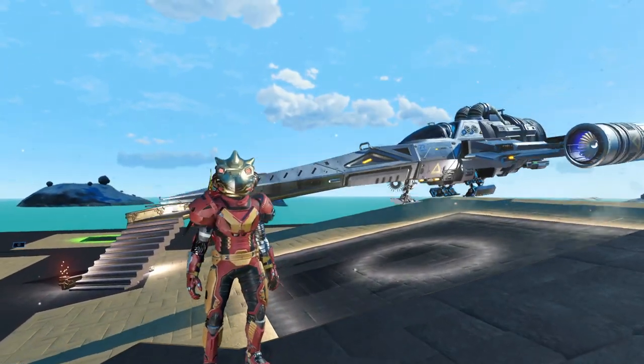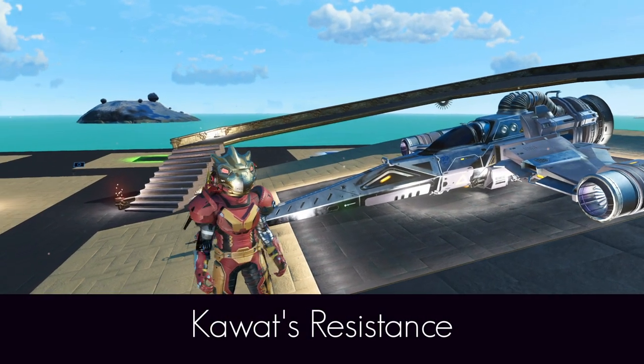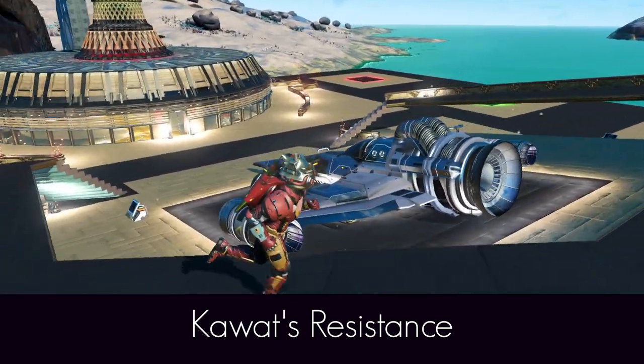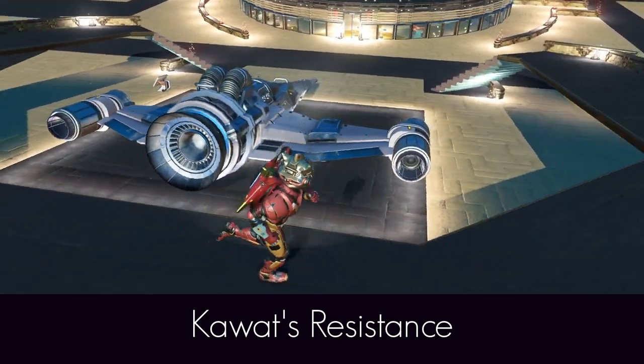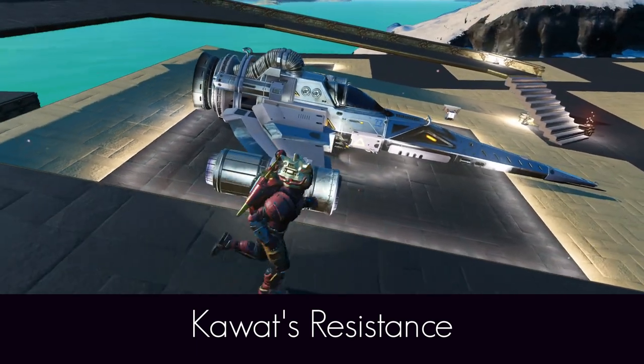Let's bring it into the exhibition pad and look at this absolutely beautiful Kawatz Resistance — a needle nose fighter with single thruster and horizon wings in various shades of grey and chrome. You just need this, you want this, you know you do.